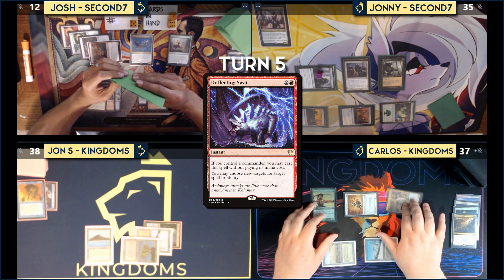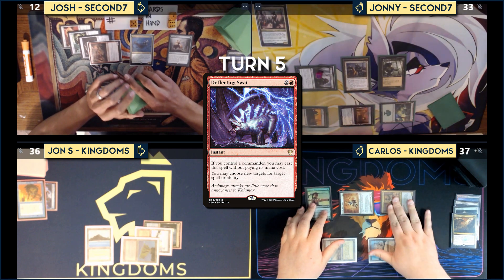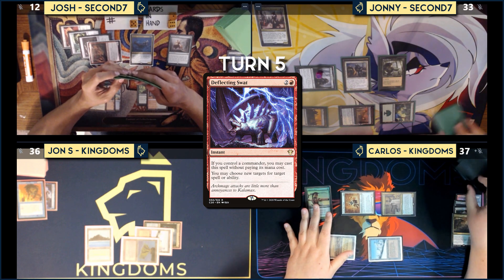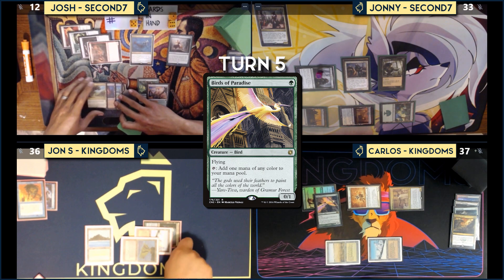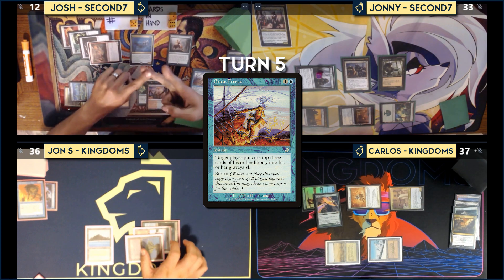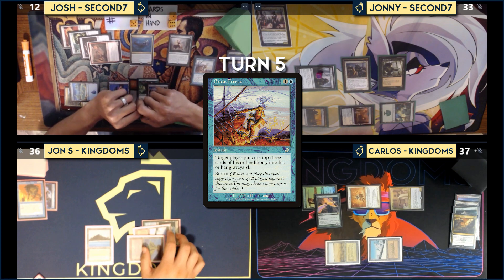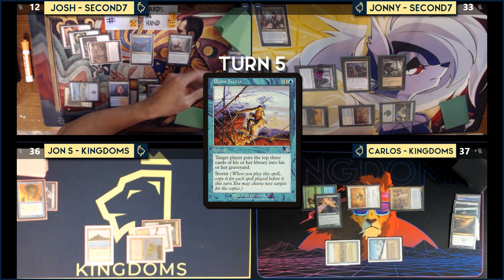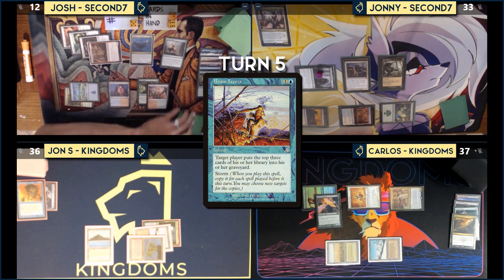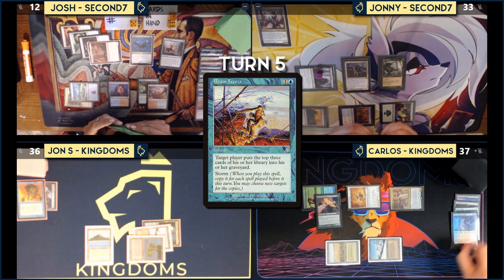At the beginning of Carlos's end step, Josh attempts Brain Freeze targeting himself. Storm count is five: Assassin's Trophy, Force of Will, Deflecting Swat, Birds of Paradise, and Brain Freeze as the fifth. He mills himself revealing Man-o'-War, Spire of Industry, Reshape, Chain of Vapor, Mox Opal, Isochron Scepter, Oath of Druids, Time Twister, Shatterskull Smashing, three lands, Brainstorm, Tropical Island, and Transmogrify. He discards the Canonist and passes.